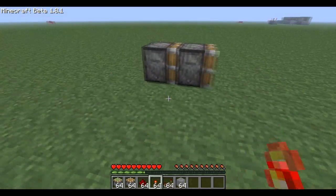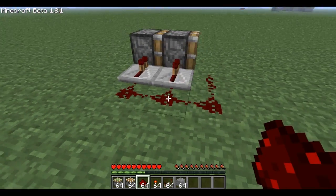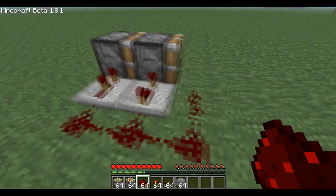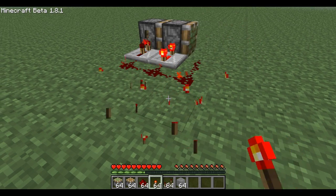Then you're going to put a repeater here, a repeater here, and then a redstone line here, then three redstones there. The first repeater, hit it once; the second one, hit it three times. Then power, unpower, power, unpower — works perfectly.